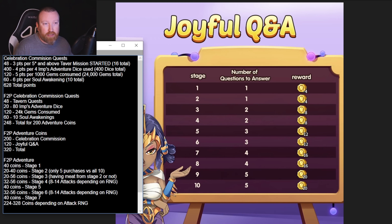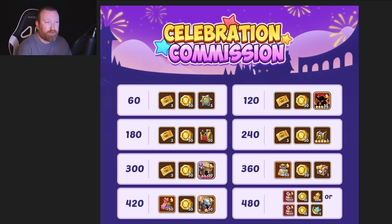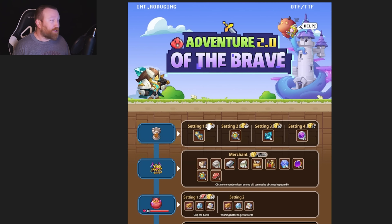Then it gets a little tricky when we talk about RNG in the next event. If you don't want to do the 10 Soul Awakenings for 60 points, that means you'll only have 150 coins from this section, giving you roughly 270 total. That might still be enough, but my advice is to wait until Thursday to do this event as a free-to-play player. Don't jump the gun — you want to see what Imp's Adventure dice gets you and what Tavern Quests come up. You might not have to do a single Soul Awakening.